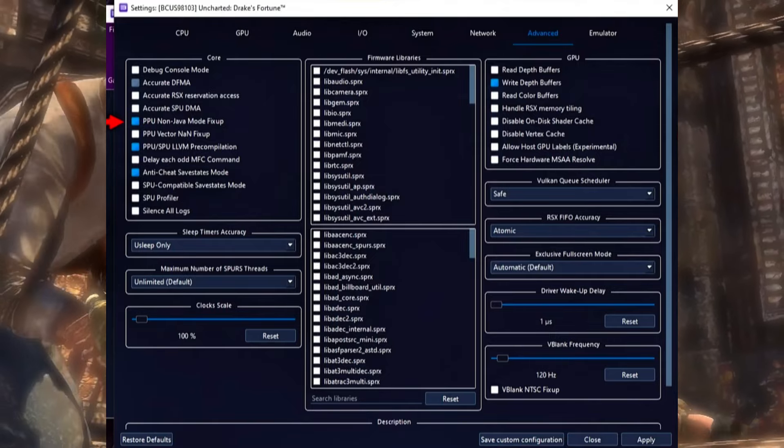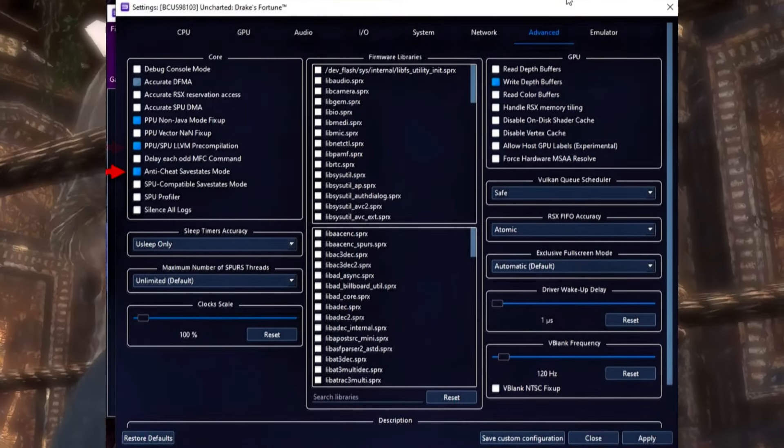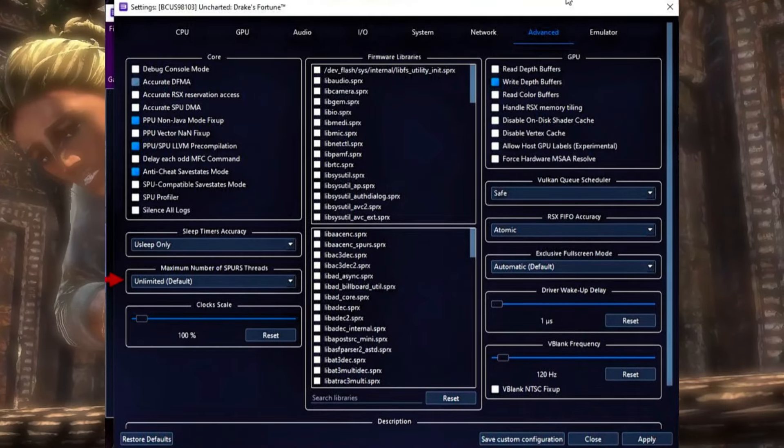In the Cores tab, enable PPU non-Java mode fixup, PPU and SPU LLVM pre-compilation, anti-cheat SS mode, and set max number of SPURs to unlimited.